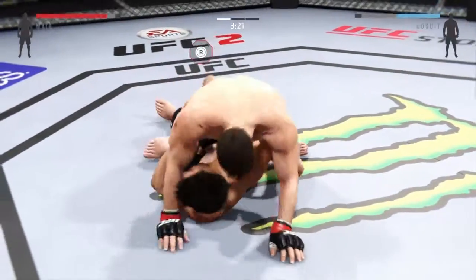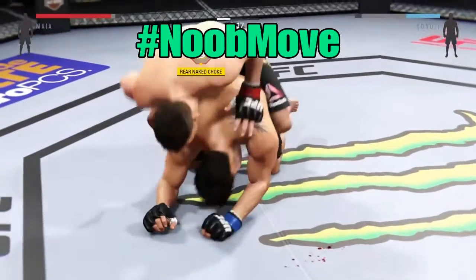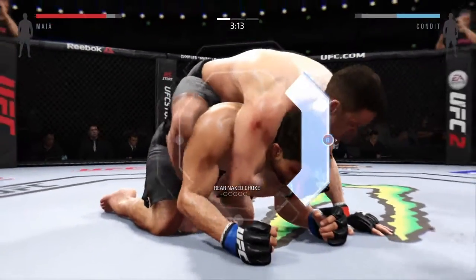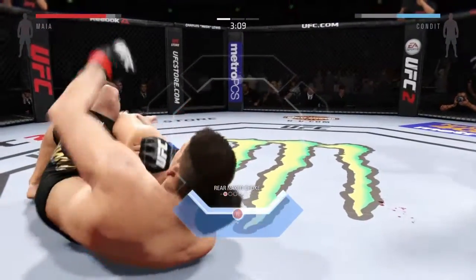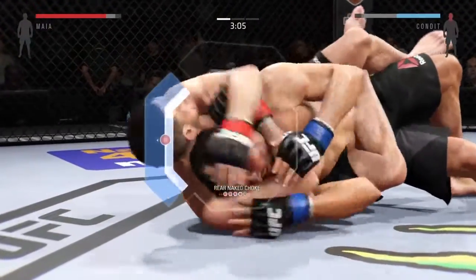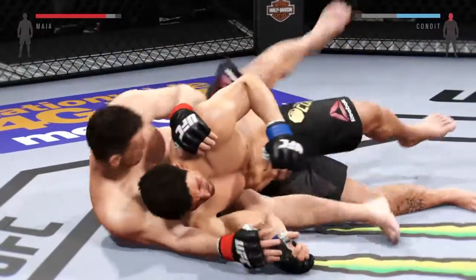Inside control, and now he's in full mount. Good elbow by Maya. He's got his back — he's going for a choke. He's got it under the chin now, goes palm to palm first to try to finish it off. This choke is getting tighter and tighter, he may have to tap. That's it — it is all over.